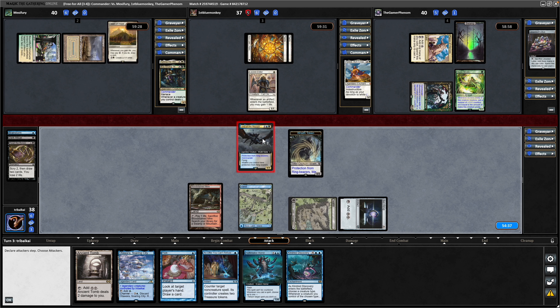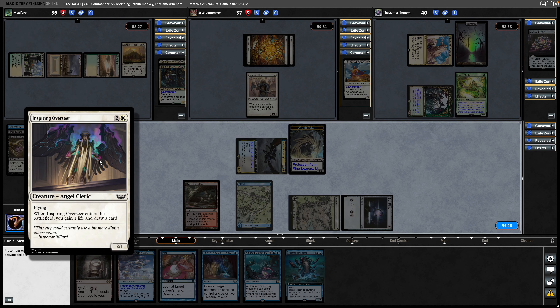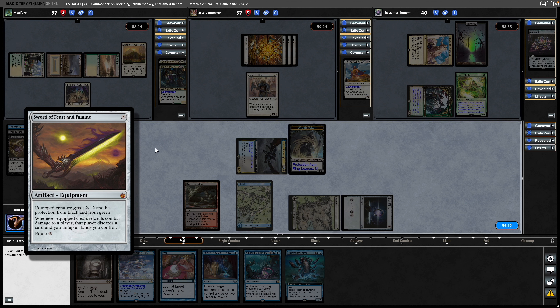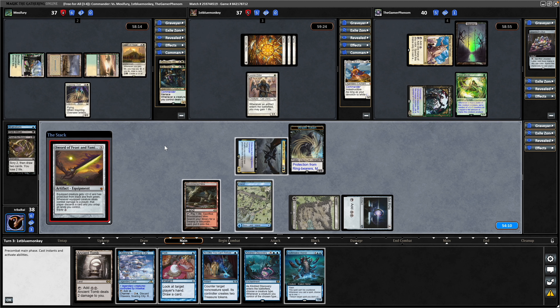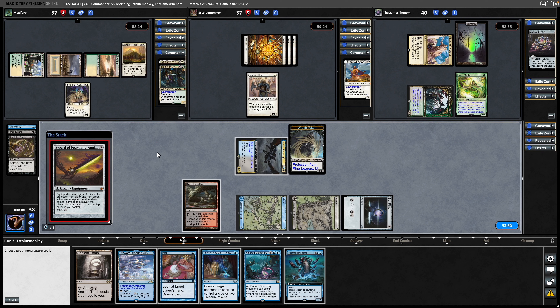Right now, as long as the Elf player leaves us alone we'll leave him alone. I'll go in at the other life gain player. Inspiring Overseer is going to be a good chunk blocker for our commander. Sword of Feast and Famine going to be protection from our colours, so I don't really like that. I should potentially hold up counter magic for potential removal over here — maybe could encourage a Reclamation Sage or something like that to be cast onto this. Yeah, I just don't like that. I'm going to have to counter it.